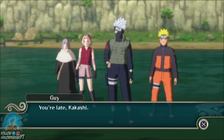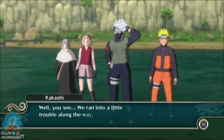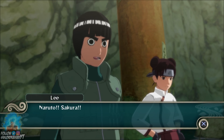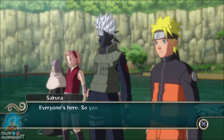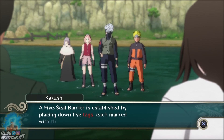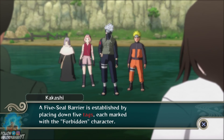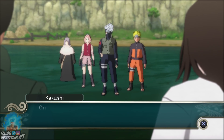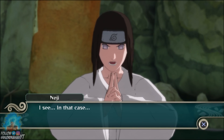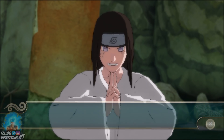"You're late, Kakashi." "Well, you see, we ran into a little trouble along the way." "Naruto! Sakura!" "Hey! Everyone's here, so you arrived ahead of us." "Sorry to rush you here, Kakashi, but how do we get past this barrier?" "A five-sealed barrier is established by placing down five tags, each marked with the forbidden character. One of these is right in front of us. There are four others — we'll need to peel off every one of them." "I see. In that case..." Okay.